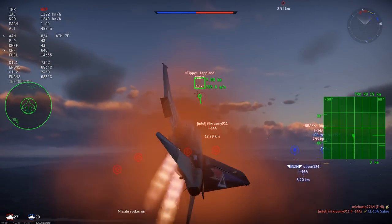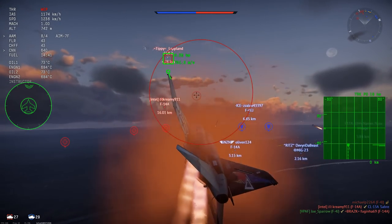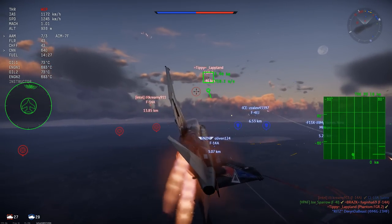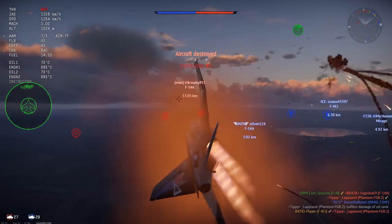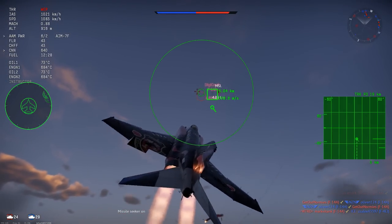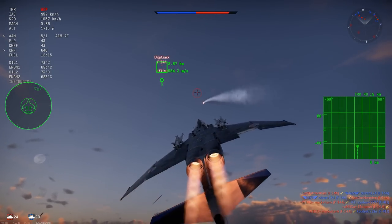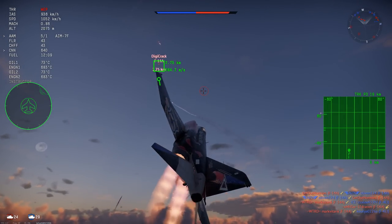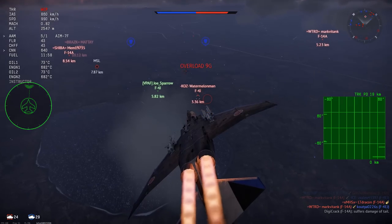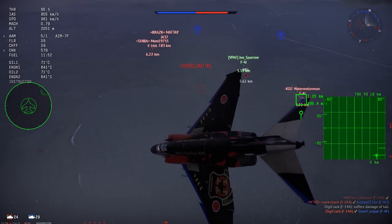One more game, just because there's a dogfight with a Vegan at the end — and dogfights are very entertaining to watch. I get a sparrow off on a Phantom and after he tries to dodge, he flies directly into it. Then I notice an F-14 way above me, put my nose straight up, fire off a sparrow, and since he's slow and I'm closing distance quickly, the sparrow tracks all the way and gets a crit.